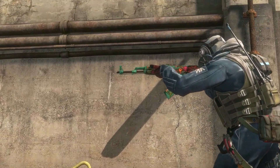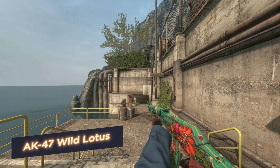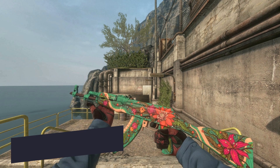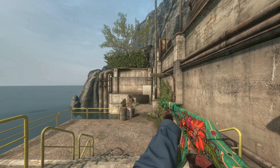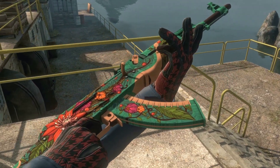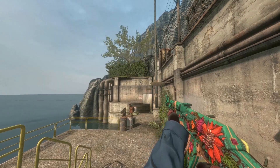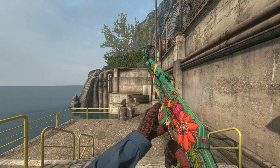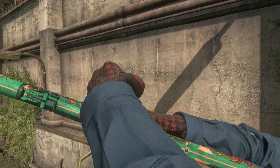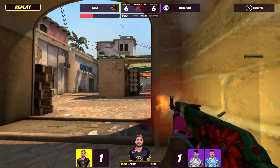We've talked about this skin before, but Nords wants us to show the M4A1-S White Lotus again! This skin was added to the game in 2021 along with Broken Fang. White Lotus is a new and rare skin, which makes it so desirable for collectors. This queen quickly gained popularity among players due to its unique design and rarity, which led to a rising price. Everyone wants such a flower — write it on your birthday wishlist, let your friends chip in for $18,000, and you'll have an incredible birthday party!